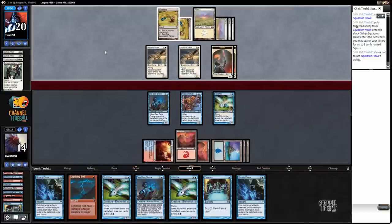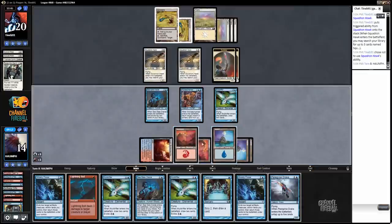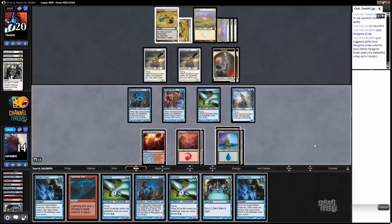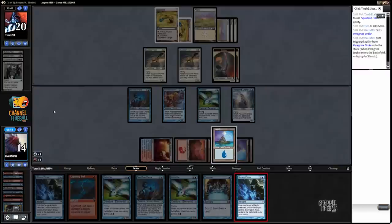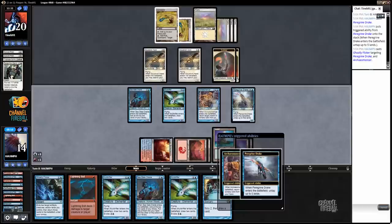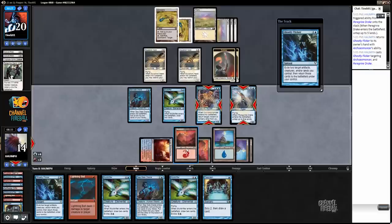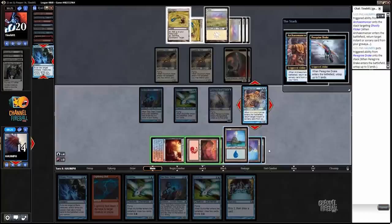And there we go — Peregrine Drake. My opponent lets this resolve — we're in super good shape. Time to pause it again, folks. Hey, you know what? This is the last match. I'll let you guys see the beauty. Basically, the idea is we're just going to generate a ton of mana here. One, two, three, four, five. Get this back. Just do this enough times so I can just play everything without having to worry. We have plenty of time here.